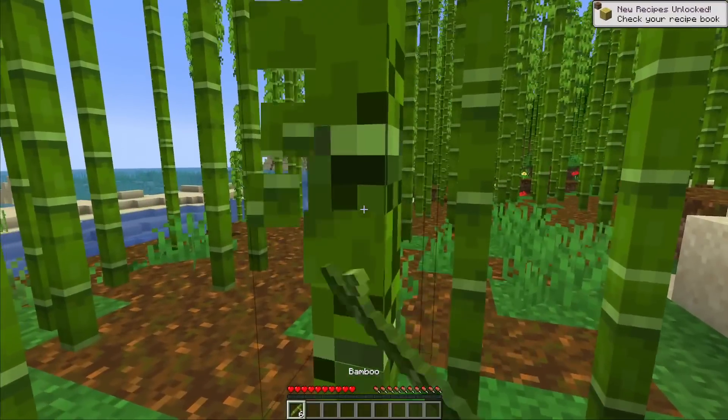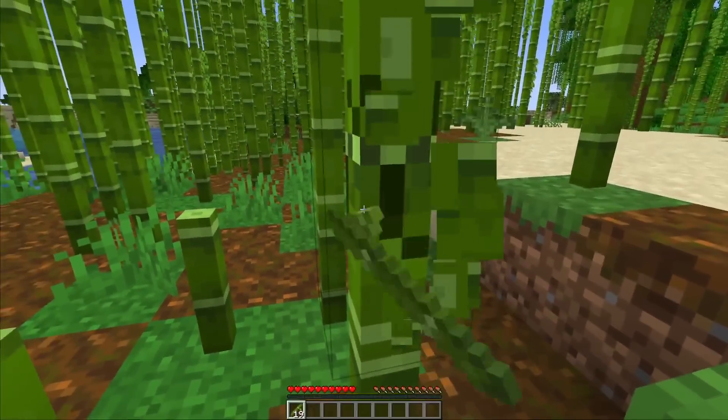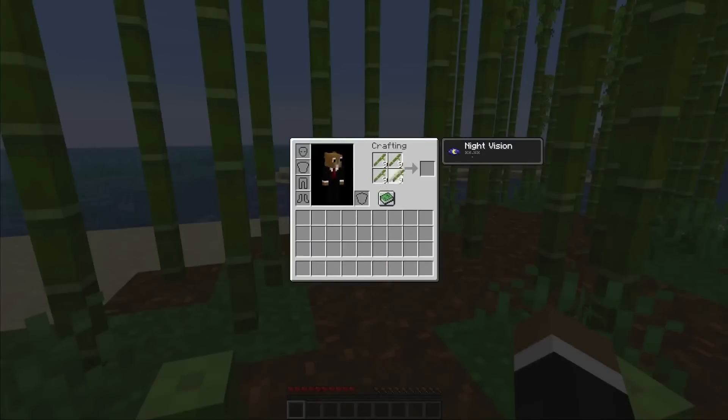We just need about half a stack and then we can already make an upgraded tool. Now we can convert bamboo into planks, and we also need a little bit for sticks.